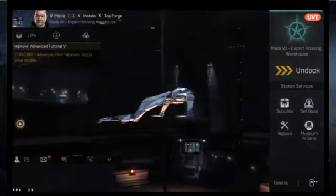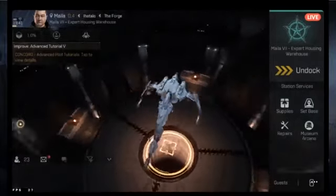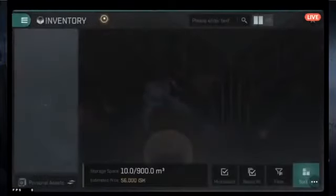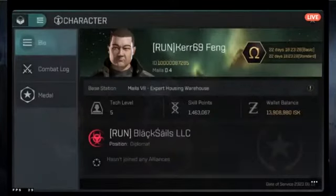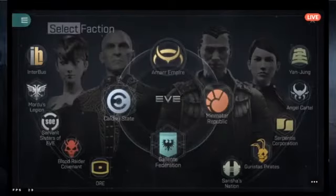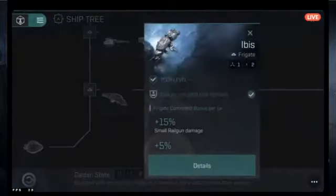Assuming you've made it through all the tutorials, you're sitting in your starter frigate. There are multiple ship classes: frigates, then destroyers, then cruisers. In the ship tree, if you click on a race — say Caldari — you'd end up at the level one ship. The triangle icon indicates a frigate. You'd start in the Ibis.